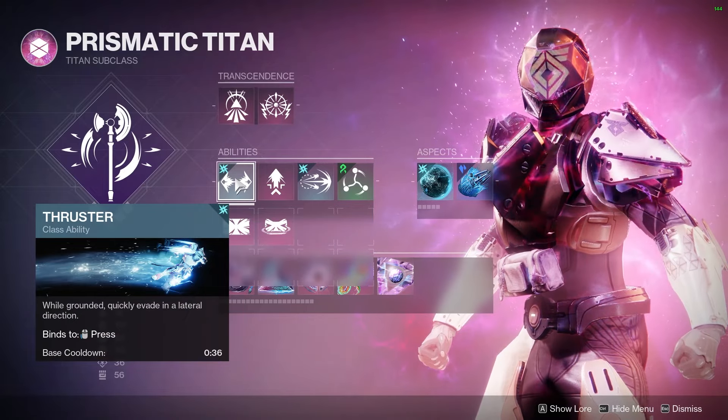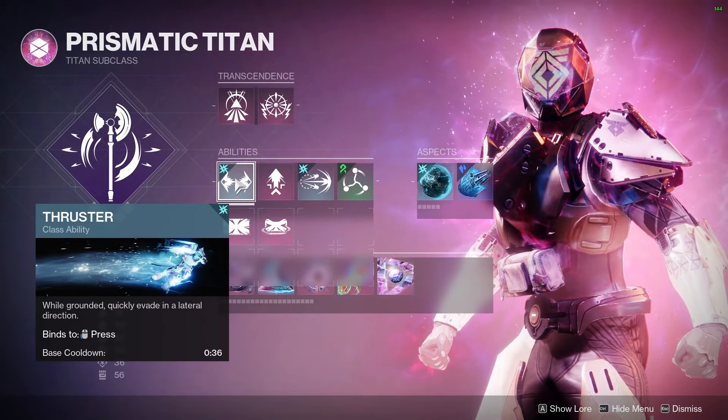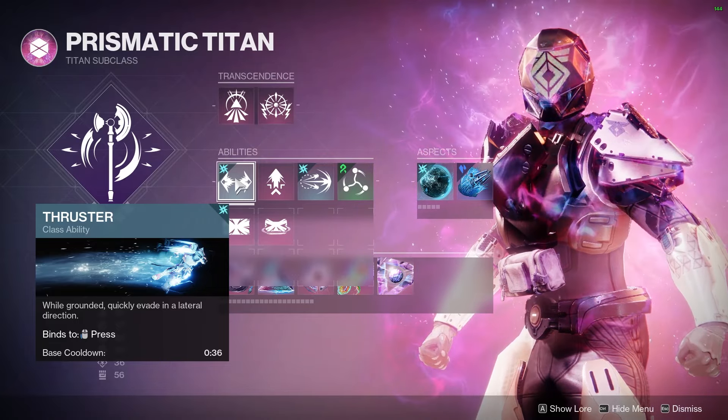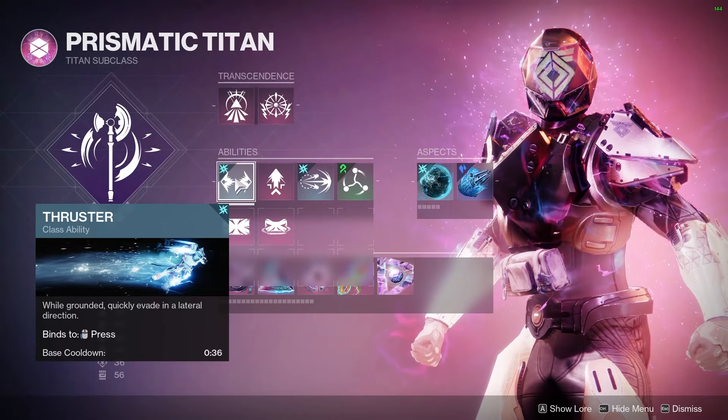For our abilities, I recommend Thruster, mainly for the fact that it gives you good mobility around the battlefield — especially with a melee build for closing the gap as fast as possible. But if you need some more defense, Barricade is also a phenomenal option.